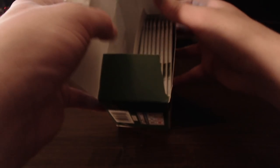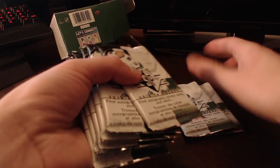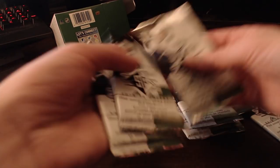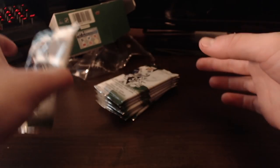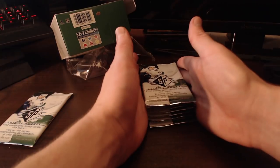This is for entertainment purposes only. So we've got to pick our magic packs. I'm just seeing if there's possibly a jersey — I'm trying to bend them here to see if any feel thicker. Oh, there's something in that one for sure. There's definitely a jersey or something in this — it's very thick.